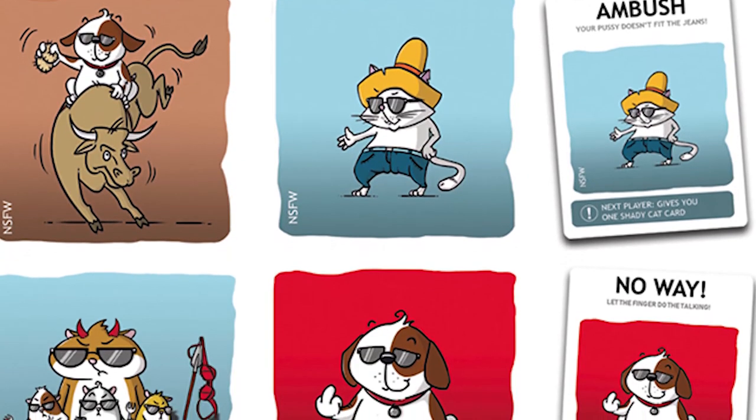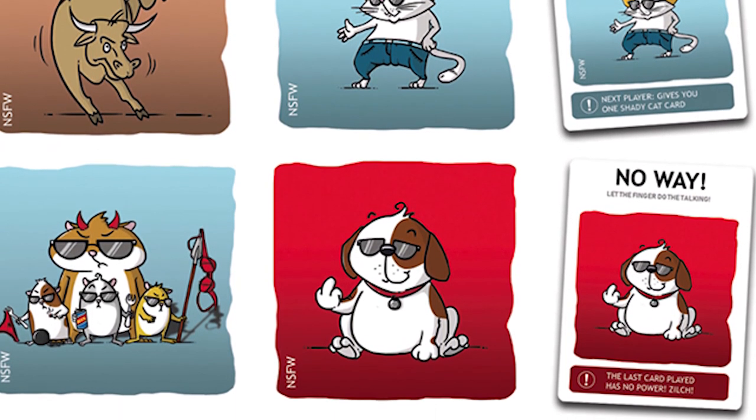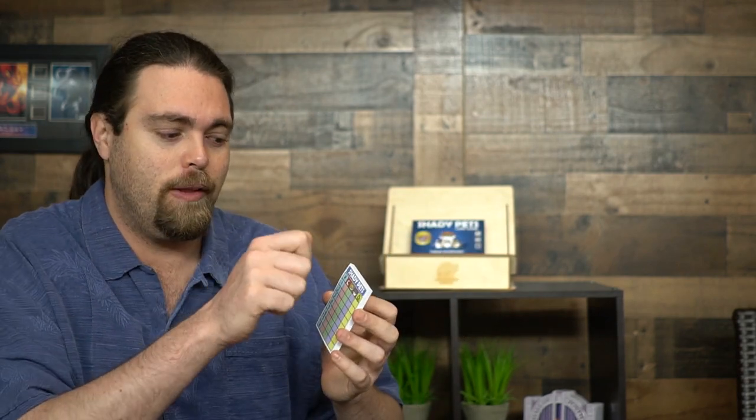Cards are going to let you do things like steal cards from your opponents, peek at cards in players' hands, as well as stopping them from doing certain things like No Way or using certain cards. There are cards that will help you figure out what pets are not the shady pets. You're going to get a score sheet that you'll keep in your hand, and every time you see a pet that's not the shady pet you'll mark it down — maybe it's hamster one or two — and you'll cross those out to the point where you feel lucky enough to guess which one the shady pet is. If you guess wrong, you're going to lose points.